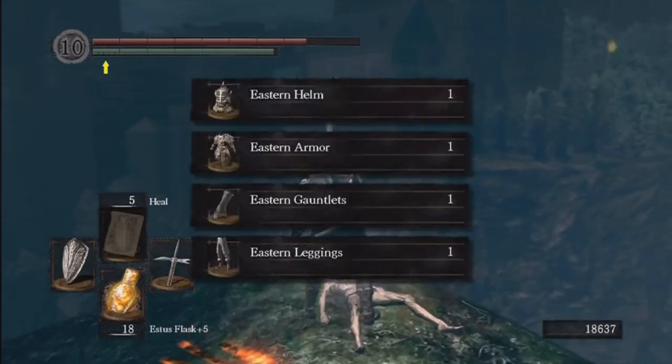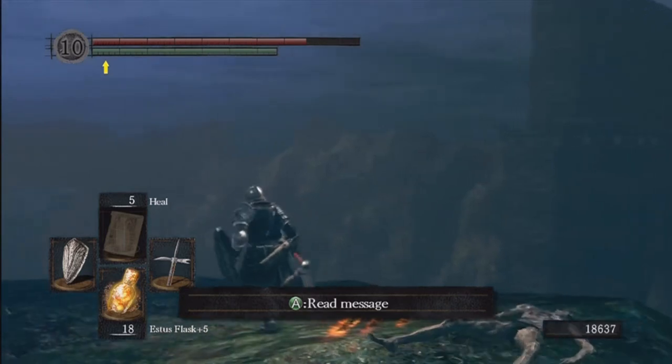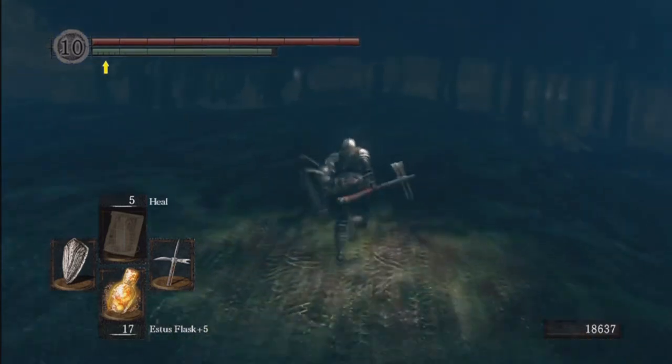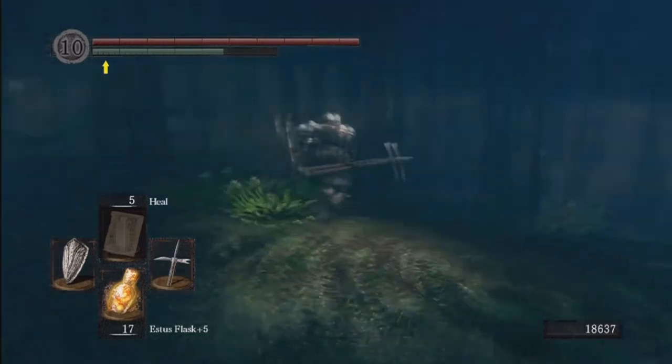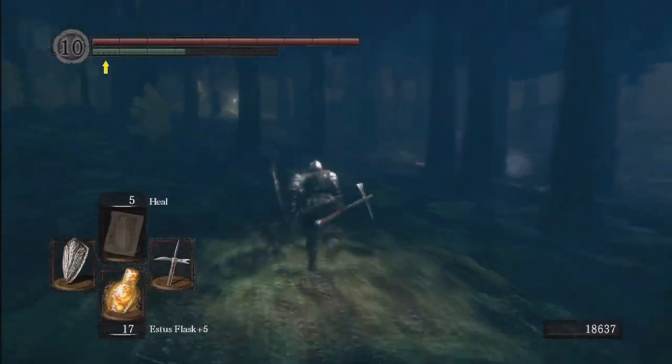Run over here to grab an item — this is the Eastern armor set. It's pretty cool looking armor, kind of ornamented with a gold line on the shoulder piece. It looks really cool but it's not the best armor — it's really stylish though, so you can throw that on if you want.